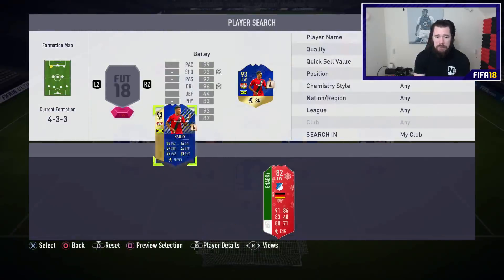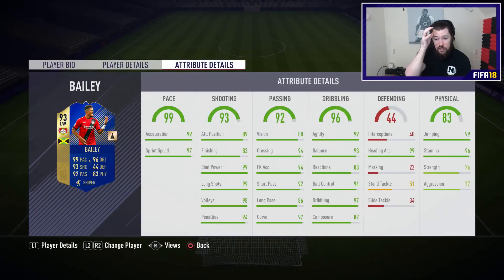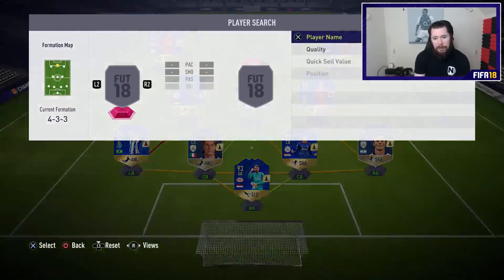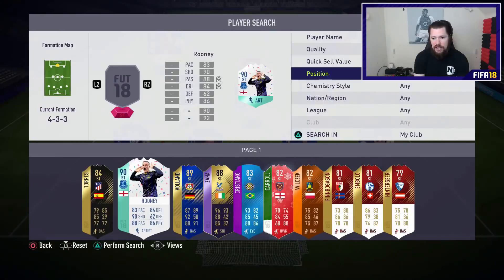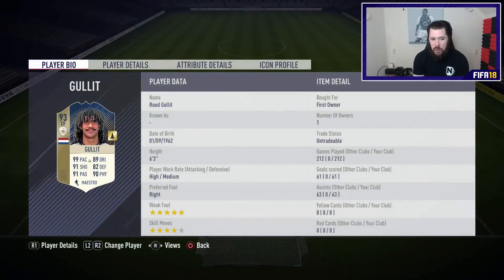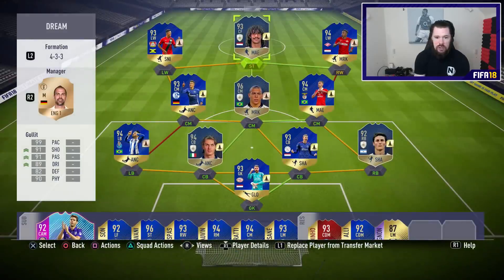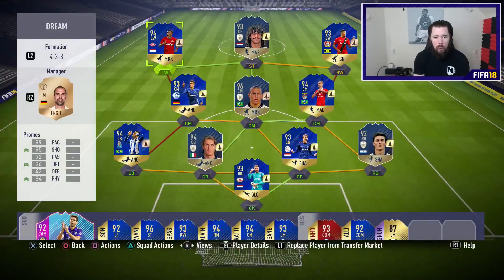Our other winger and pace merchant is Leon Bailey — also four star, four star. 35 goals and 29 assists in 53 games with him. 99 acceleration, 97 sprint speed, and exemplary stats beyond that. Our main man up front is Ruud Hulett as centre forward, coming in with 99 pace now — already one of the most well-rounded cards in the game. 99 sprint speed, 97 acceleration, great shooting, passing, dribbling, defending, and physical.